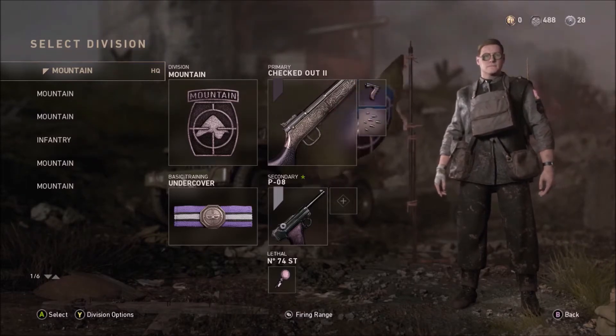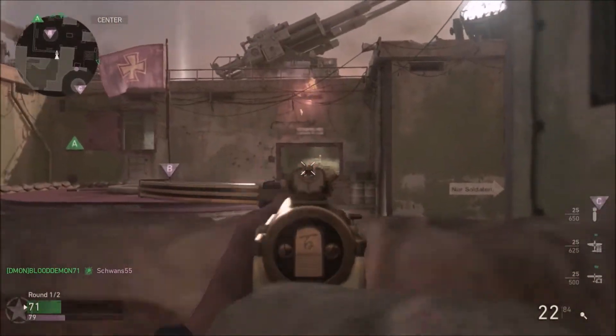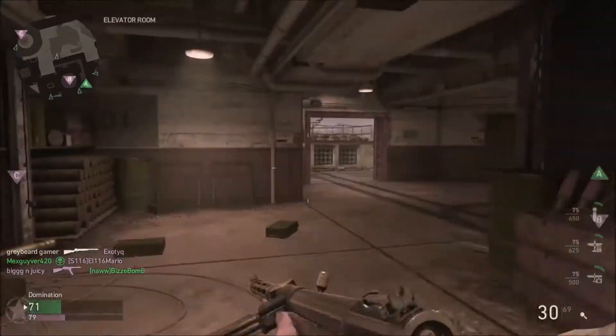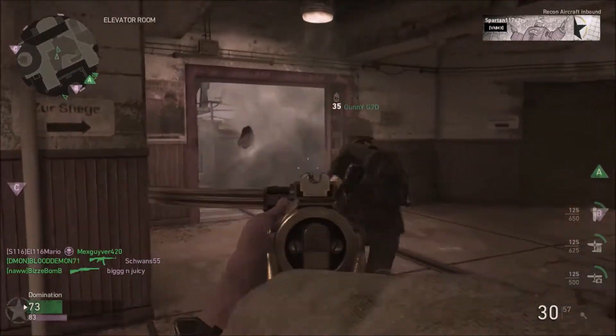I'm on Mountain Division. The Type 100 is our weapon of choice with Grip and Rapid-Fire attachments. Our basic training skill is Undercover — I'm in love with this basic training skill. The secondary is the P08, and the lethal is the sticky grenade.